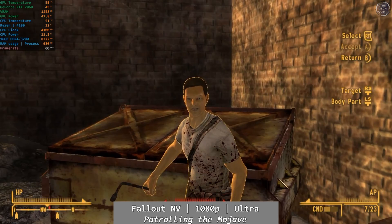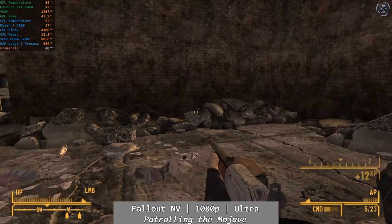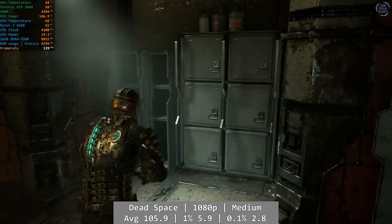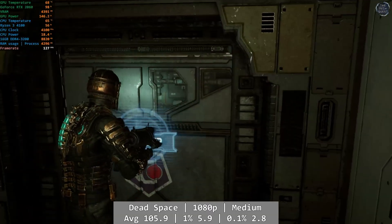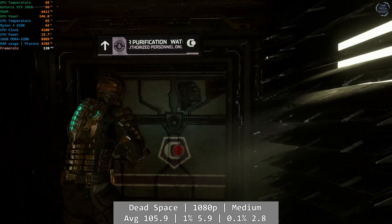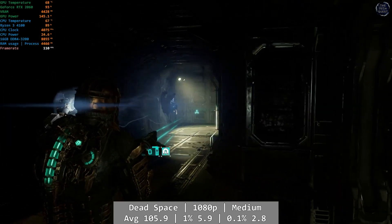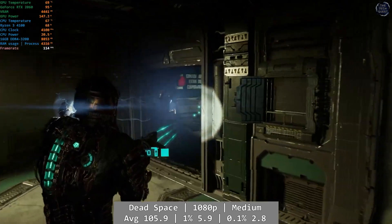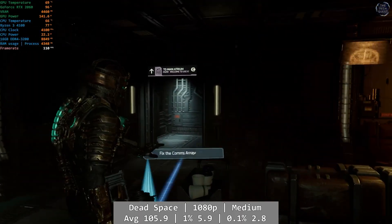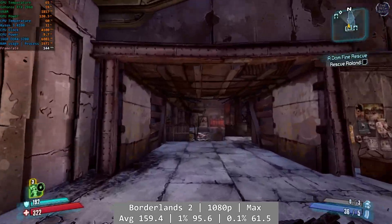Fallout New Vegas is Fallout New Vegas — you'll get a good time overall, alongside all of the usual performance quirks that come with it. Rich or poor, Vegas doesn't really care; every PC gets the same treatment in the Mojave. The Dead Space Remake is an incredible game, and if you own a next-gen console you should probably play it on that. Dead Space is one of those games that just seems to run poorly on everything it touches, and almost every installation on all of the hardware I've tested seems to have the same stuttering issues. I've seen Dead Space stutter on an RTX 2080 Ti. The average was absolutely fine at 105.9, but those percentile figures were appalling at 5.9 and 2.8. Dead Space just isn't consistent enough to enjoy.